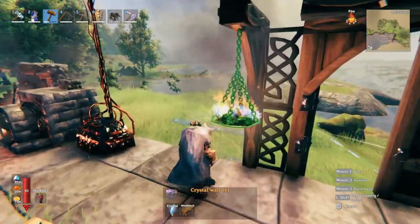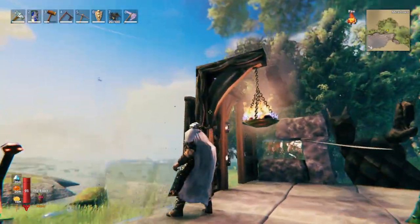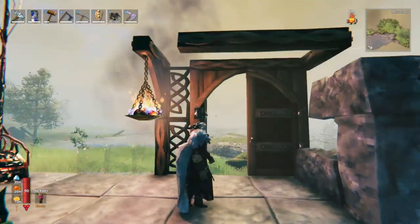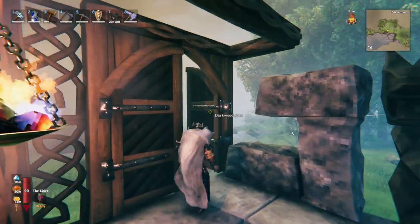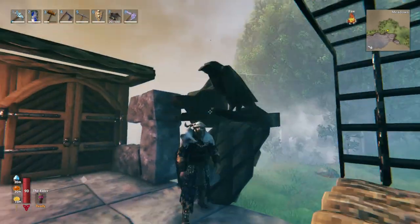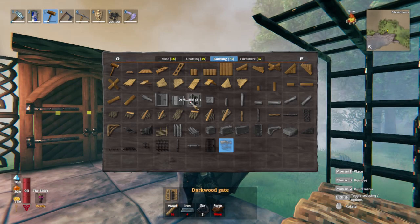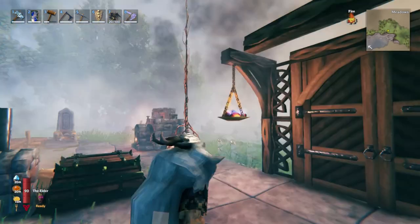We've also got new dark wood archways, poles, support beams, and dark wood gates which look very, very nice. There are also new ceiling pieces — each one of these requires iron or tar. I don't know how to get tar just yet.